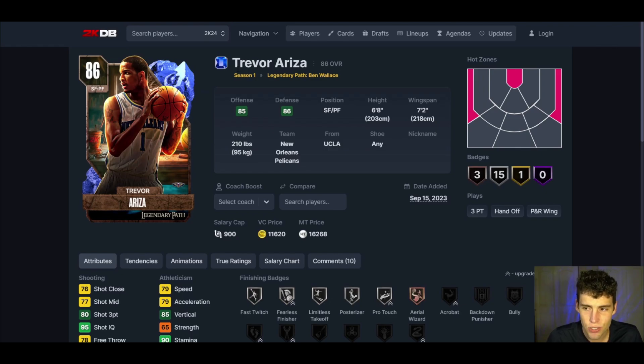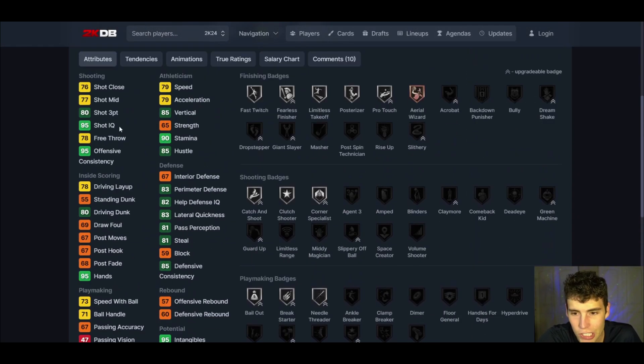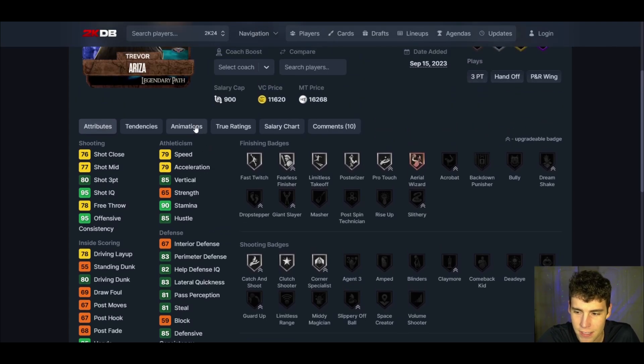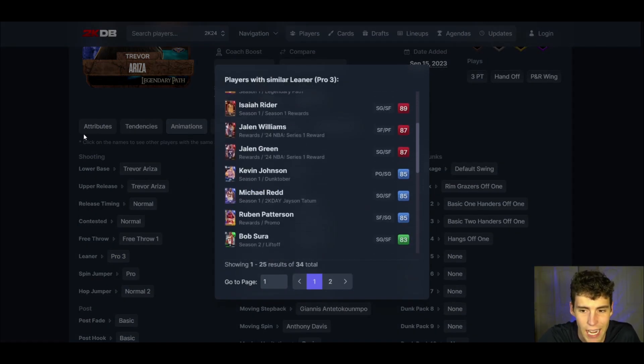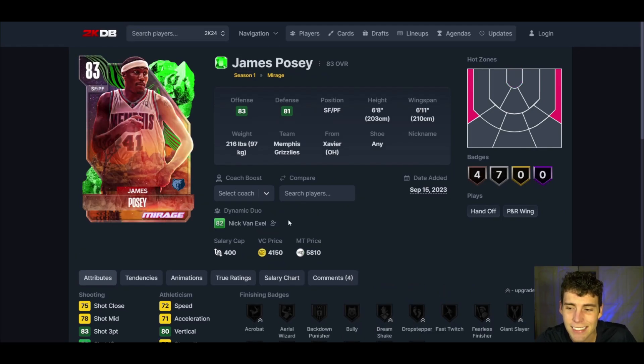At backup small forward we're plugging in Trevor Ariza — six-eight, seven-two wingspan, another three-and-D player. He has an 83 three-ball, 79 speed, solid lateral quickness and perimeter defense, and silver Catch and Shoot. His Trevor Ariza base is fine with a pro three leaner. He has hot spots from both corners where he'll spend most of his time — catch and shoot, and he will almost never miss from there. The pros of Trevor Ariza definitely outweigh the cons.